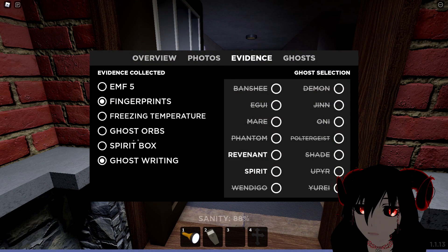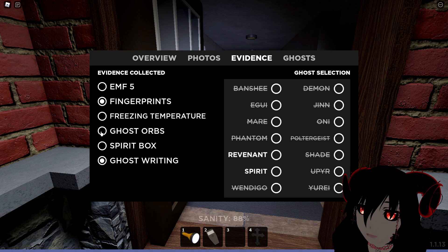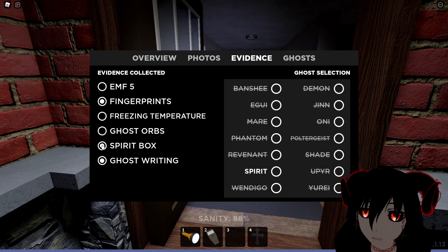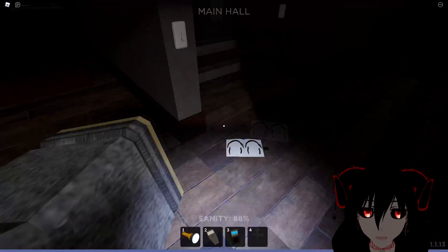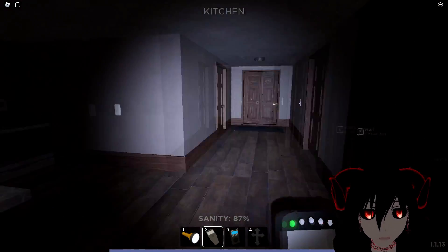So if you look through your evidence menu, you can always just figure out what the ghost is without actually even figuring out what the ghost is. For example, if we select orbs, we can't get orbs, so we don't have to waste our time looking for it. EMF5 we can get, which is good. Freezing temperature we can't get. And Spirit Box we can get. So the only thing we're looking for is EMF5 and Spirit Box, which is very simple to get as long as we actually find the ghost room, which is the goal of the game.